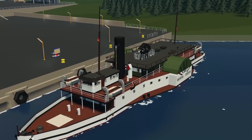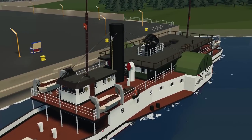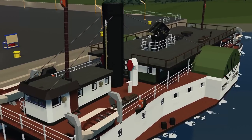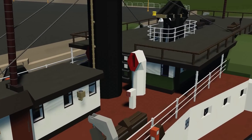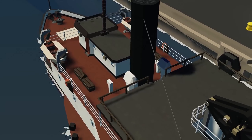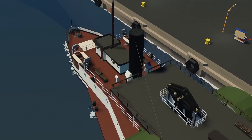Moving on to the next creation, we have the PS General Fairfax — a sinkable ship done by GB Danny. This is apparently quite a fast paddle steamer with a top speed around 18.5 knots. It's got a couple of different features including a working anchor, lifeboats, heaters, and all kinds of different things. Let's go and spawn this in and see how it works.